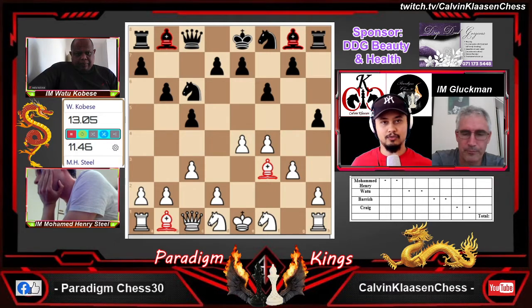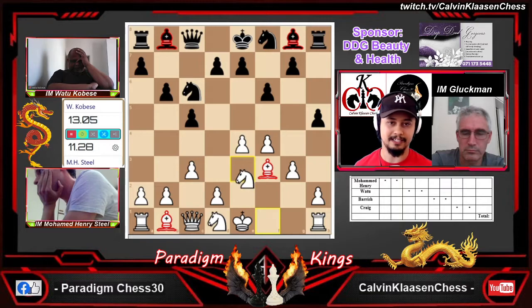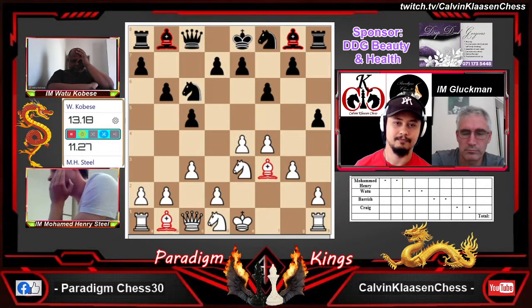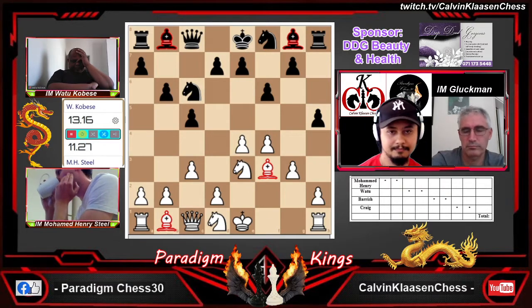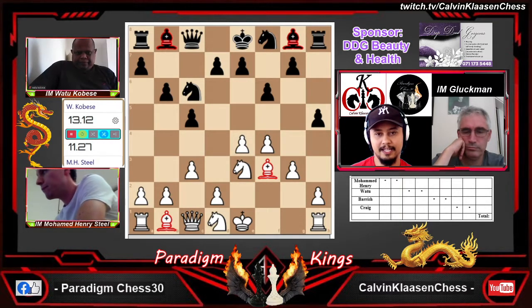Thanks to Kenny1904 for following — welcome to the show, Kenny. If h4 is played, white can still take on h4 and the pawn is protected, but then f4 will be hanging. So Watu wants to open up that dragon on b8 — h4 is definitely on the cards. Henry has just played knight f1 to e3. I think the knight on d1 is destined for f2 just to cover more squares and cover the king.